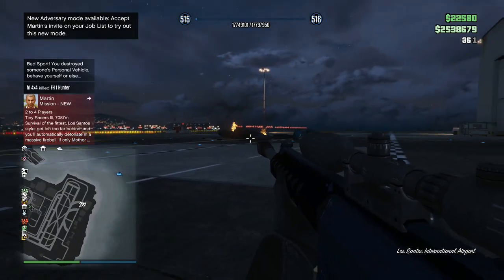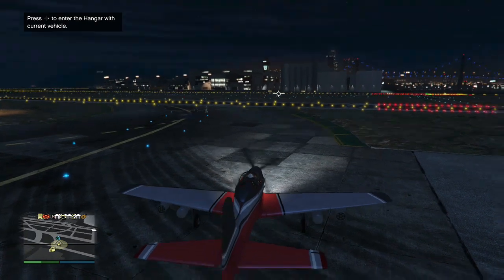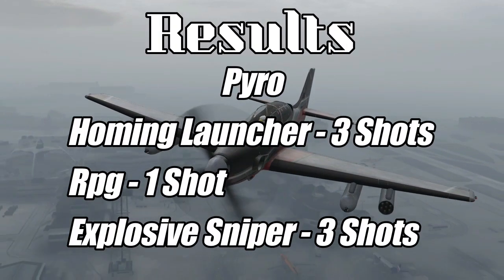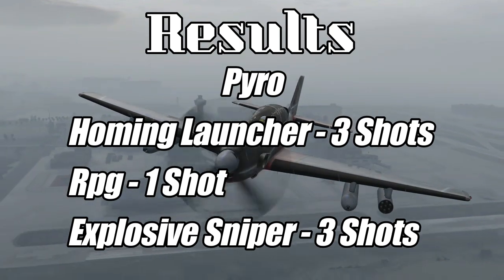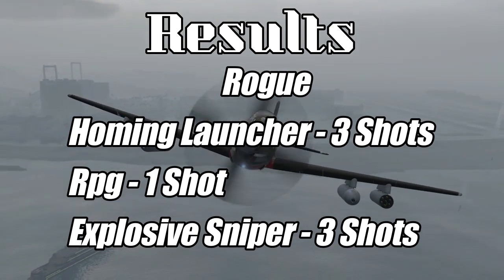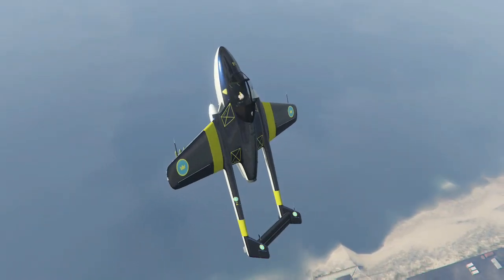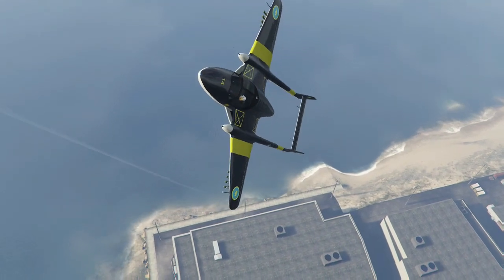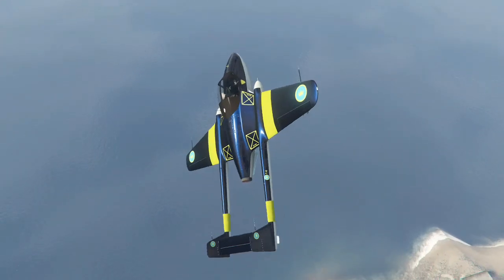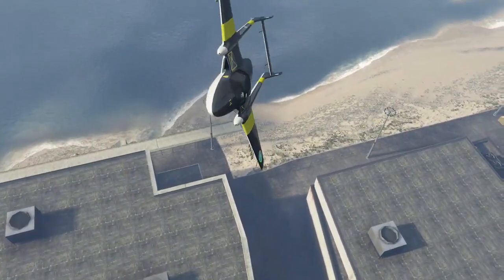Now for speed and armor: the armor is the same on both aircraft. Do not underestimate the Vogue's top speed — it may be slower than the Pyro, but it's still one of the fastest planes in the game. It's actually faster than the Hydra, which was surprising.